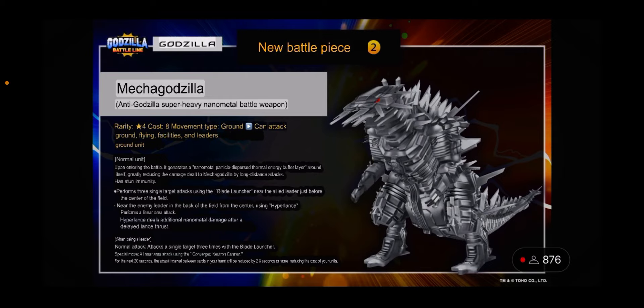MechaGodzilla performs three single-target attacks using the blade launcher when near the allied leader — close to your side of the field. When near the enemy leader at the back of the field, it uses the hyper lance, which is a linear area attack. Similar to Super MechaGodzilla's beam, the hyper lance deals additional nanometal damage after a delayed lance thrust — it hits with AoE piercing and then leaves nanometal particles that deal damage over time.